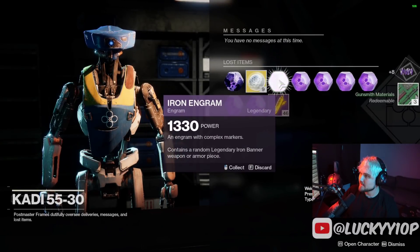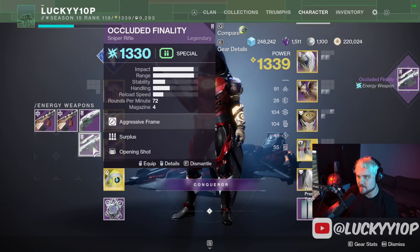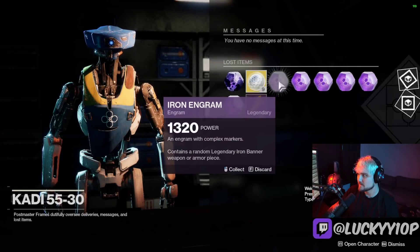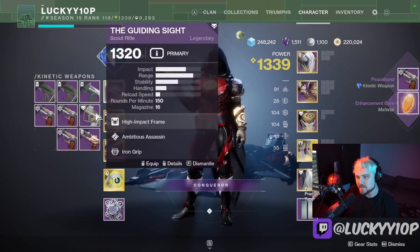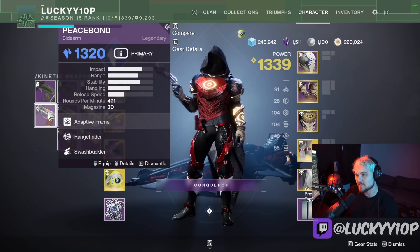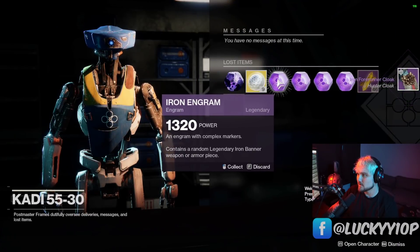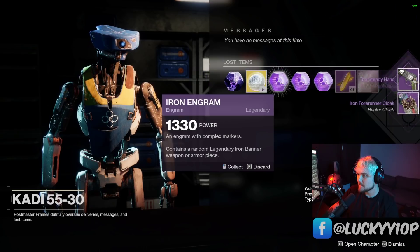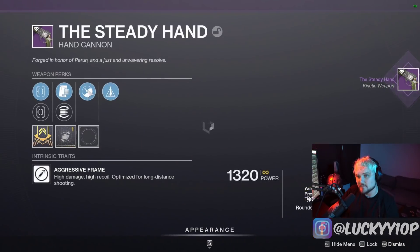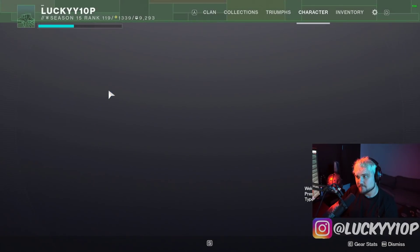We've got a few more Iron engrams to turn in. The Occluded Finality telescope sniper — it's 1330 so I gotta hang on to that bad boy for sure. Peace Bond — what's it gonna be this time? Healing Wind and Harmony. That's not bad, but there's certainly no Rangefinder Swashbuckler god roll, that's for damn sure. A barnacle cloak. The Steady Hand — I've actually been looking for this, but this is not the roll I've been looking for.